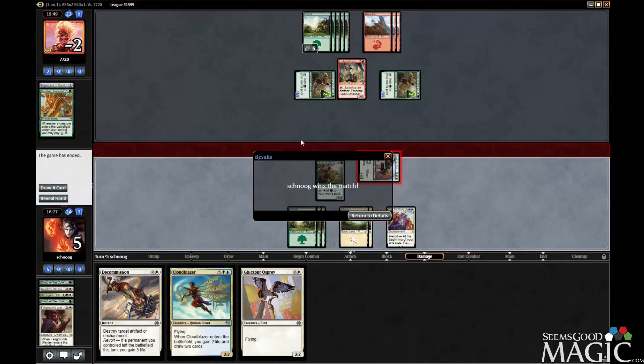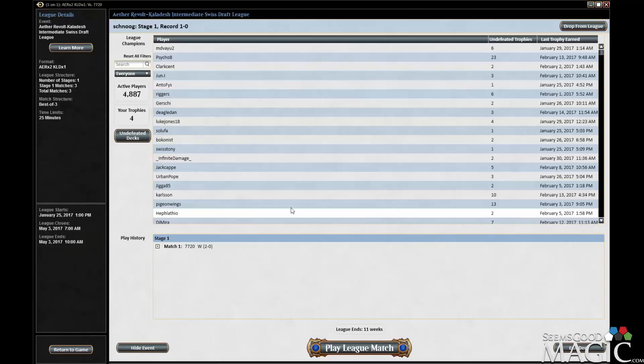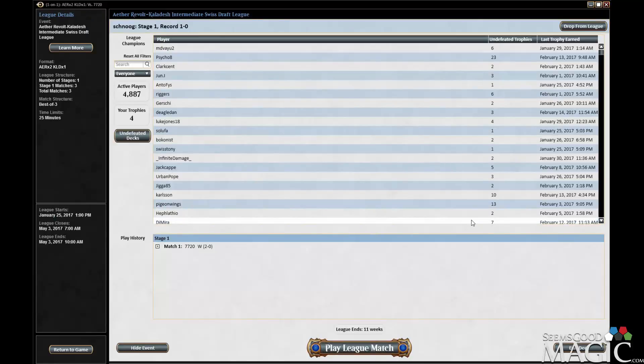I don't know. That was really weird. That blows my mind. Deck's good but Cloudblazer is tough to cast, so I don't actually know if we should be splashing it. I'm going to try it again — maybe we just got unlucky not getting the source for it.